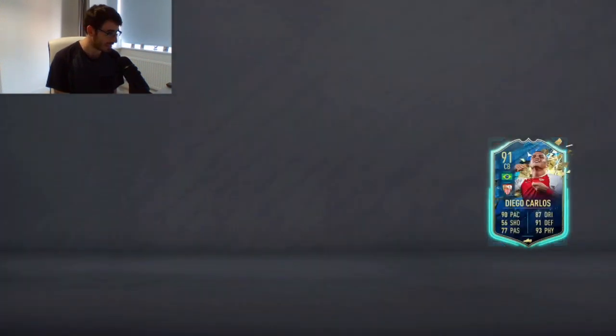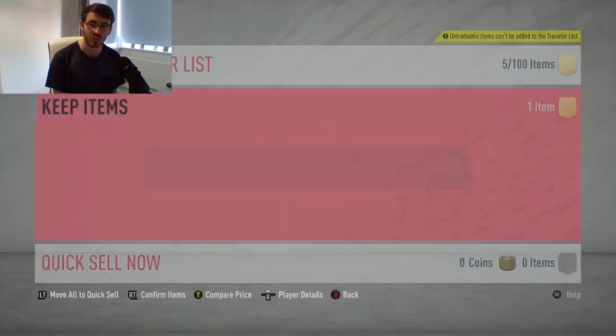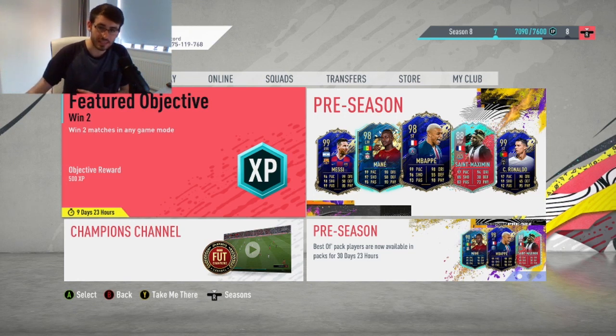But we will take Diego Carlos, 91 rated. Very nice. I haven't actually packed him up until this point, so the first time I've got him this year, which is fantastic. I don't think I can complain too much with that pack. But anyway guys, hopefully you have enjoyed watching this video, and I'll see you guys later.